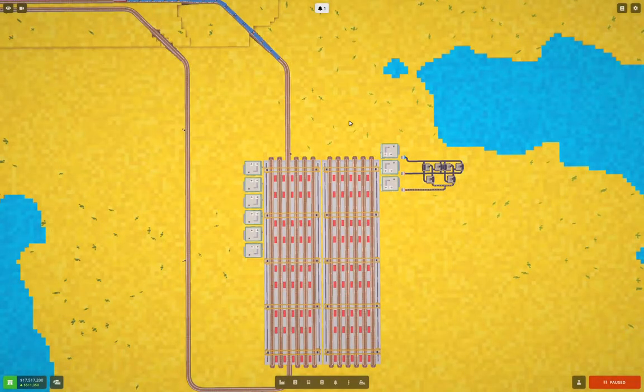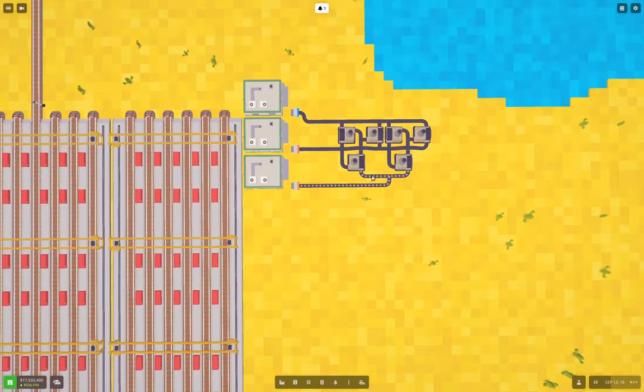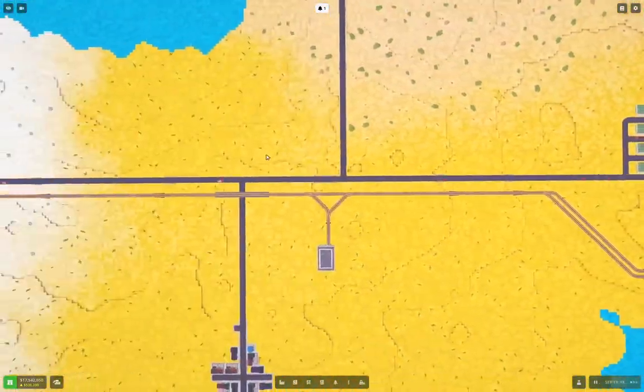Hello everyone, welcome back to Voxel Tycoon. This is the fancy Great Expanse map, and we're starting to get our factory online. Last time around we got some iron ore in here. Now we're going to get some coal in here.